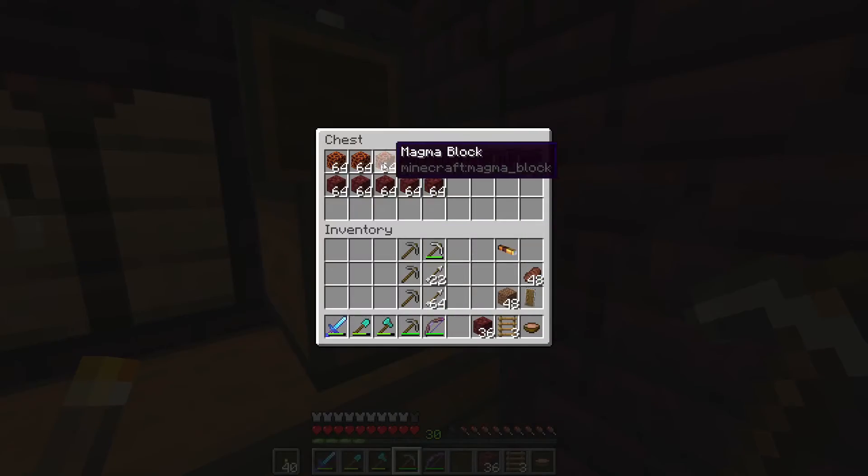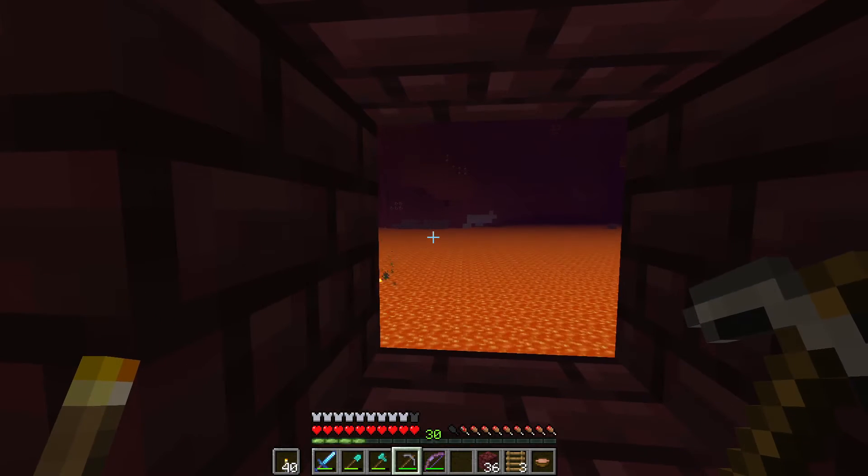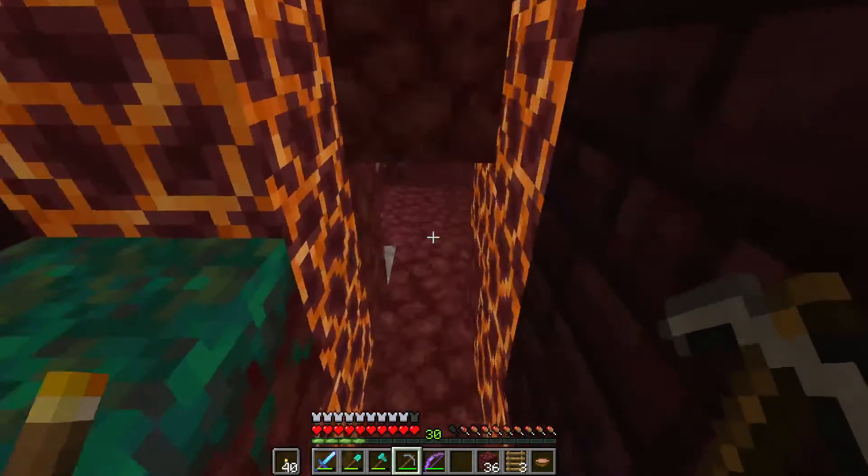Look at all the magma blocks I've got — they spawn like crazy out here. The veins are really big.